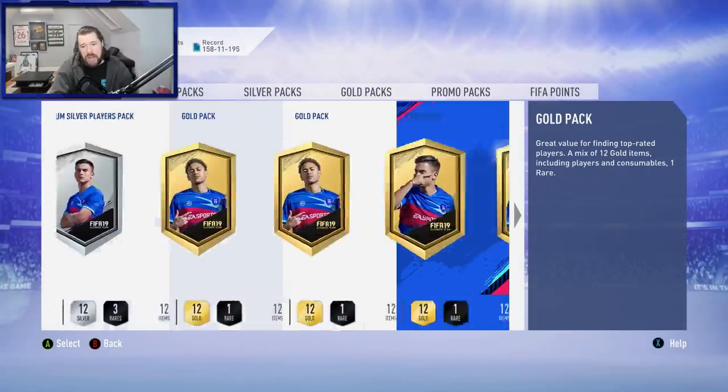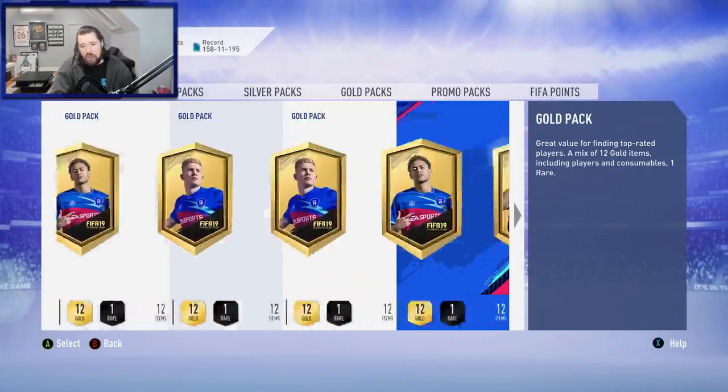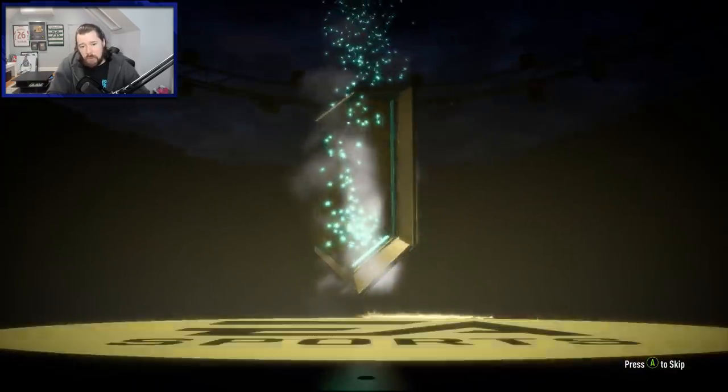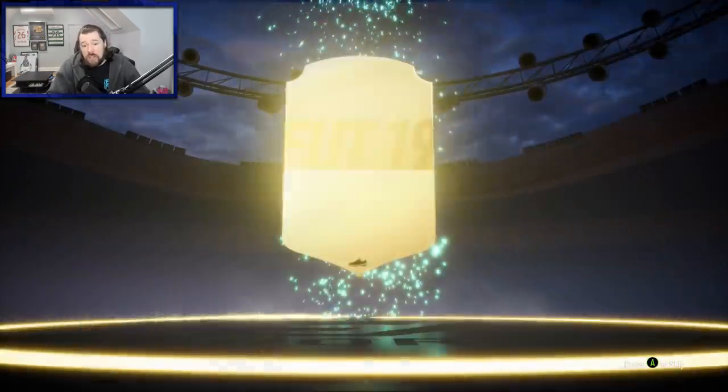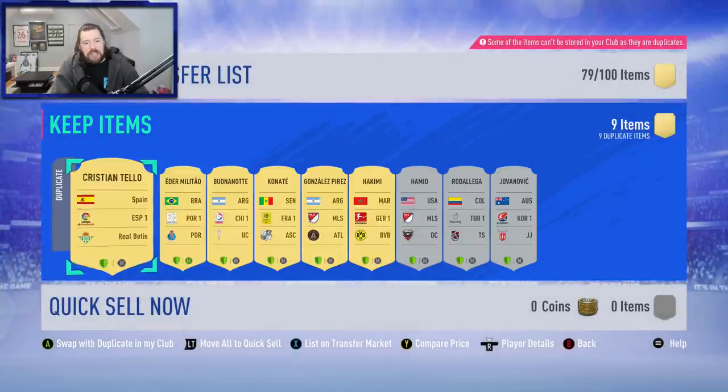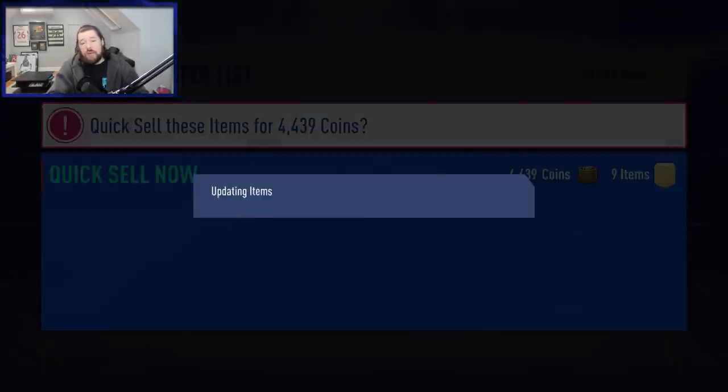We've got a Rare Electrum Players Pack to end off the video for today. If I get a walkout here, I'll open the other ones with coins. No walkout — lucky. No third board either. Hopefully we get one of those silvers that's great value — Cardiff silvers, Huesca silvers, or one of the Utrecht defenders would be very nice. But we don't have anything we need.